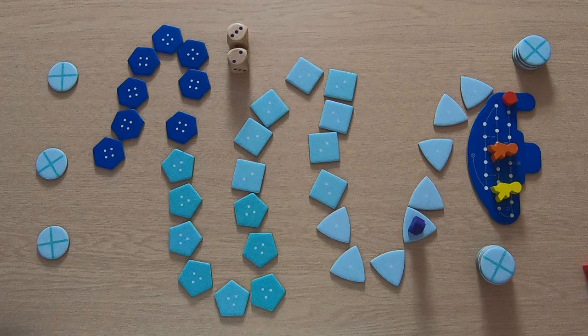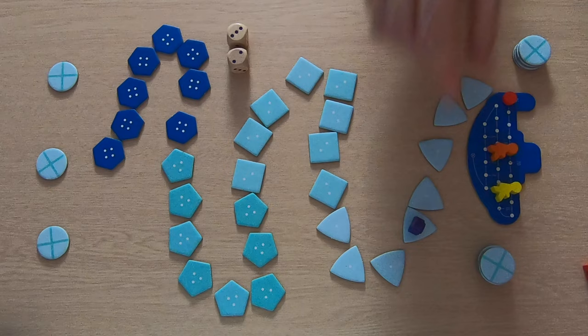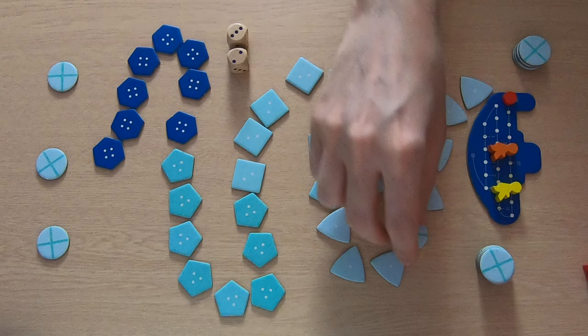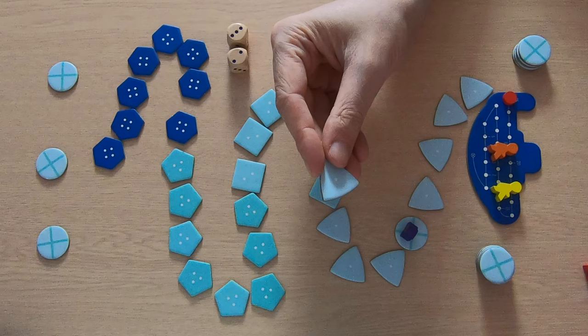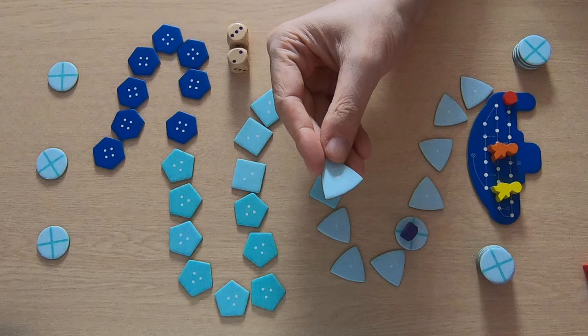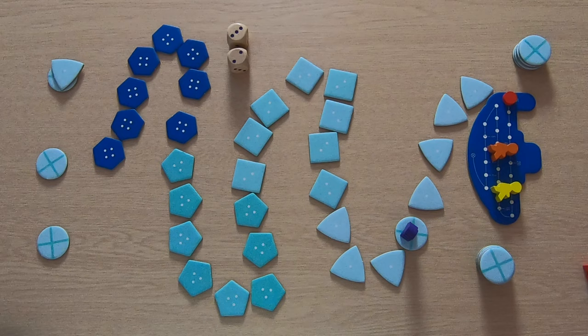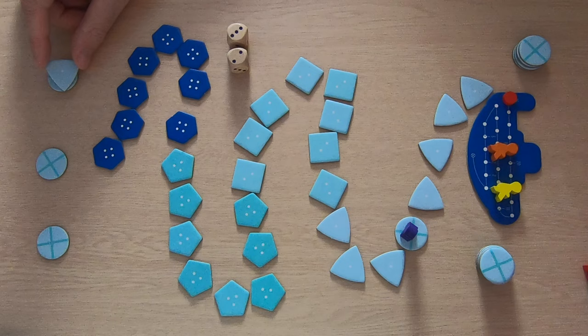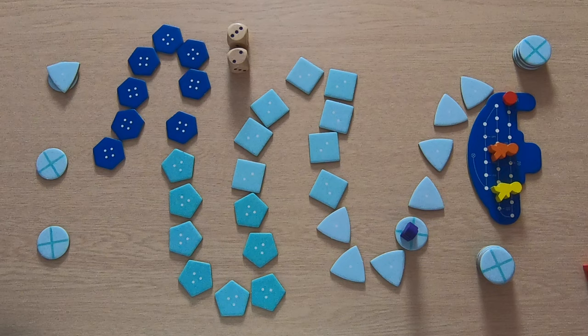Purple has three options: do nothing, pick up a ruins chip, or place a ruins chip back. As an example, purple picks up the ruins chip — it goes away and you take an empty token from the stack. This token has a value on the bottom but you cannot look at it until you return to the submarine, so you never know how much you have until you get back. We'll place it on the purple pile.